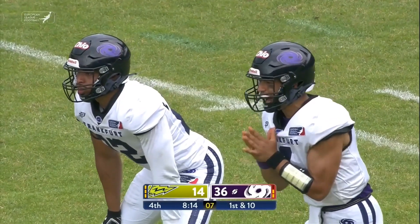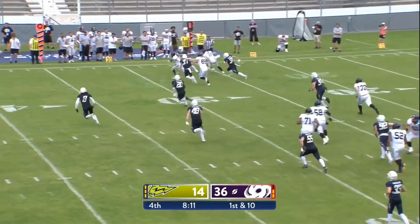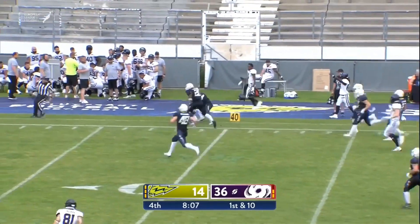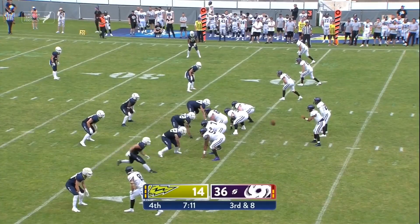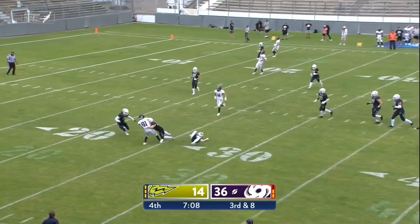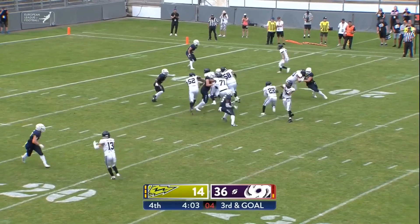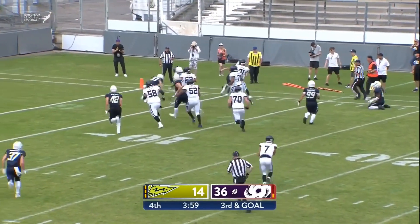A little bit of potential danger for the Frankfurt Galaxy as the throw is plucked out of the air and down the right sideline — that's Ruch, who gets wrestled out of bounds. Third and eight for Sullivan, and there was some movement on the line — probably a free play. Sullivan throws it over to the left side.